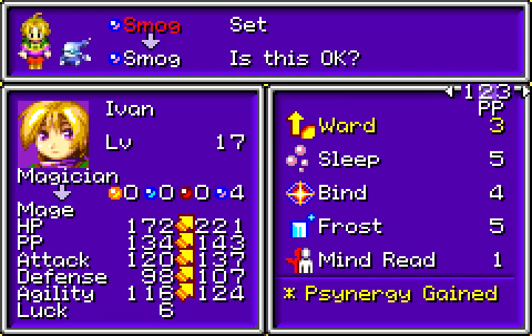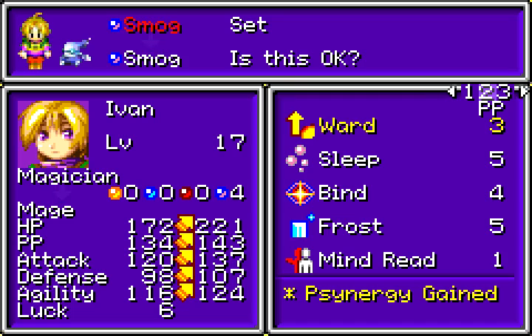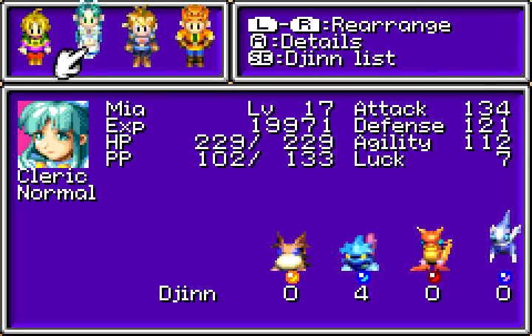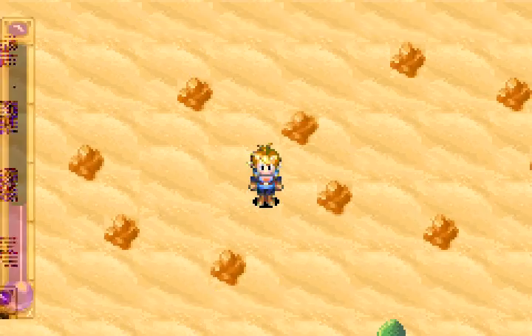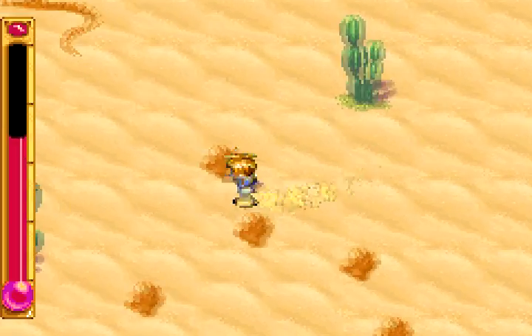We also got Ward, which is basically the defensive version of Impact. And you can see Bind there, which, like I said, is not very good. Look at that — actually, that's not as big an increase as I thought it would be. I think his agility might not have updated properly, or I don't know. Whatever — he's really fast, okay? Just take my word for it.